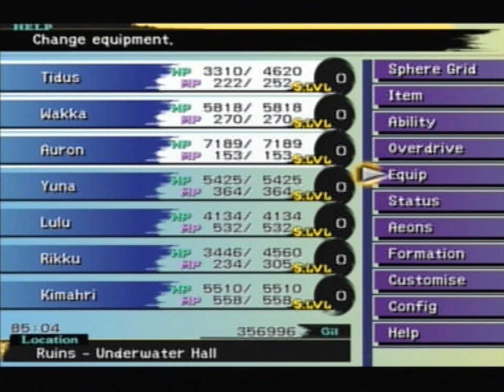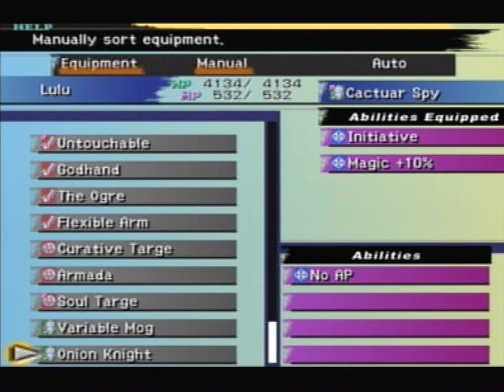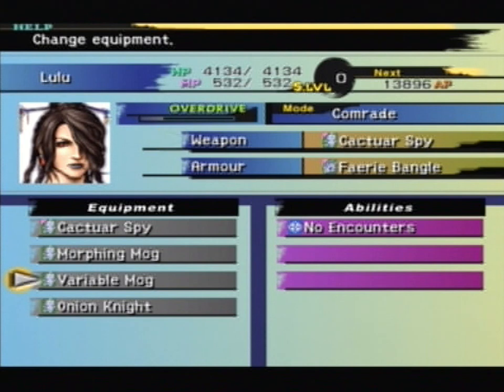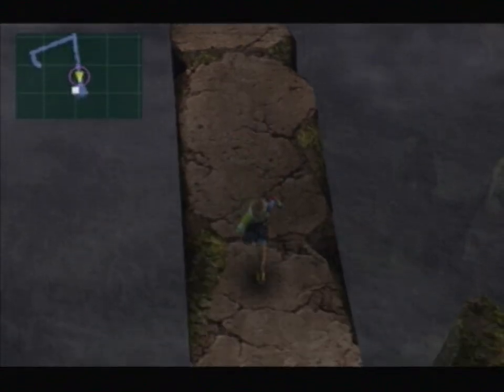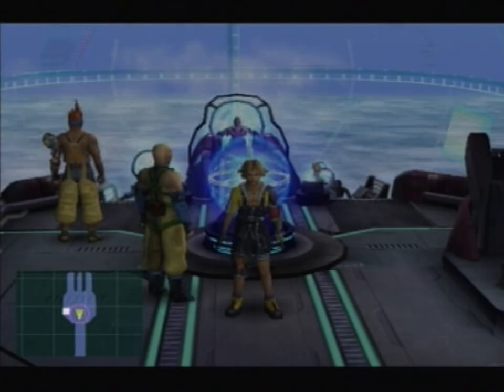Geosgaeno can drop two things: equipment with No Encounters on it, or armour with Auto-Reflect. Weapons don't normally have No Encounters — I believe it's only customizable onto armour. I've been longing for a weapon with No Encounters, and we'll be using that. I'm going to equip it onto Lulu; it doesn't need to be in your active party of three to be effective. Now we will not have to worry about random encounters for the rest of this entire video — brilliant!